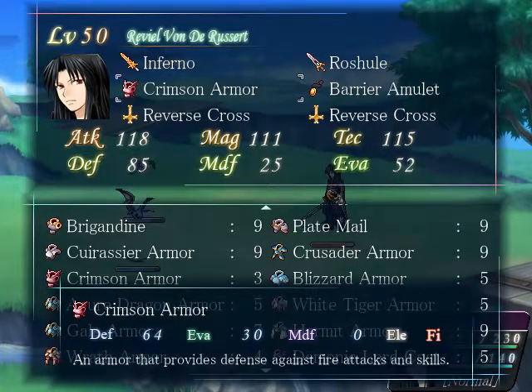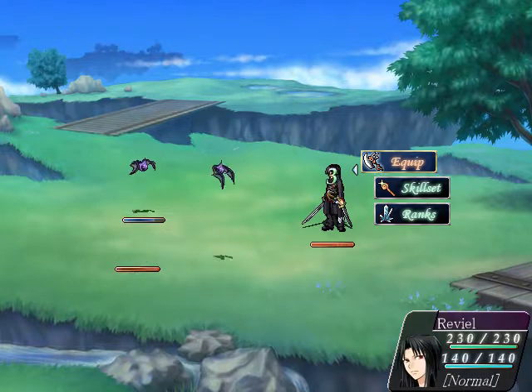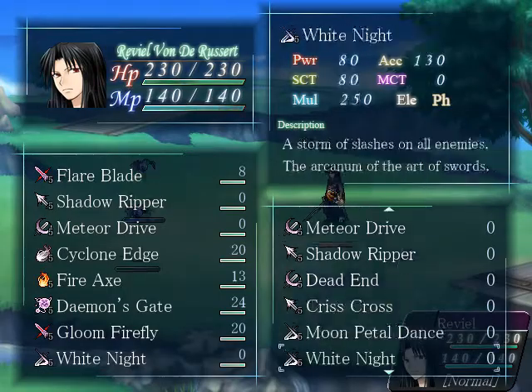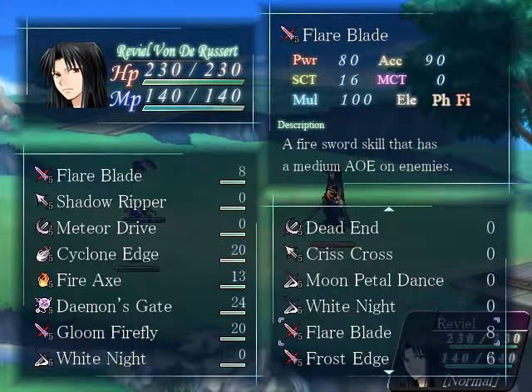With Crimson Armor, he is now totally immune to fire damage — pure fire damage from Inferno and fire spells, that is. Skills like Flare Blade, which are both physical and fire in nature, will still deal damage to those who are immune to fire.